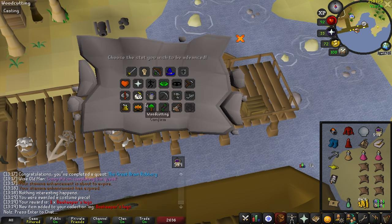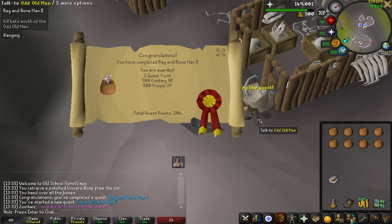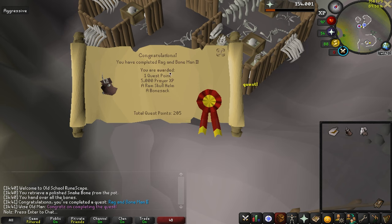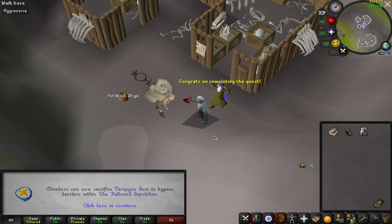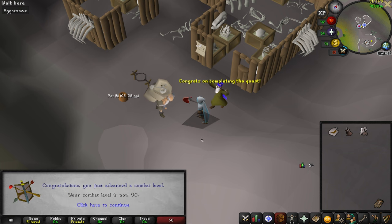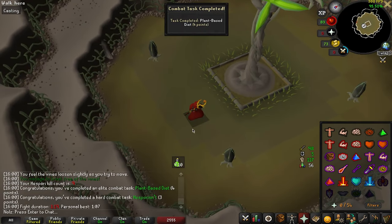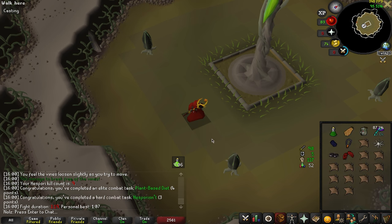There's Rag and Bone Man 1. After a long time I finished Rag and Bone Man 2, which is going to give us 54 Prayer — and that means I have done every single Prayer point quest I could possibly do. 90 combat. Two combat achievements done. Very easy — now it's just a time-based thing.